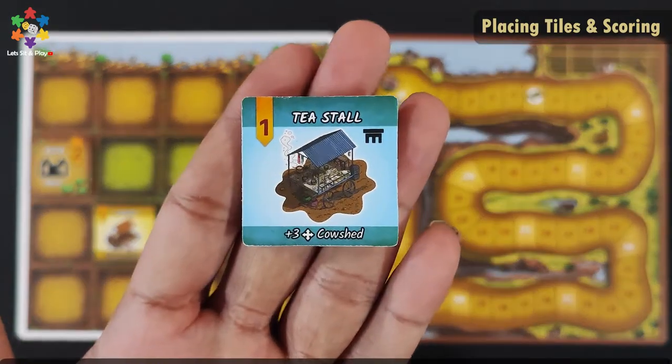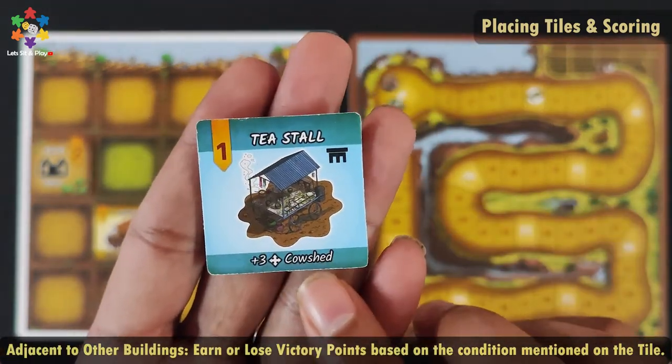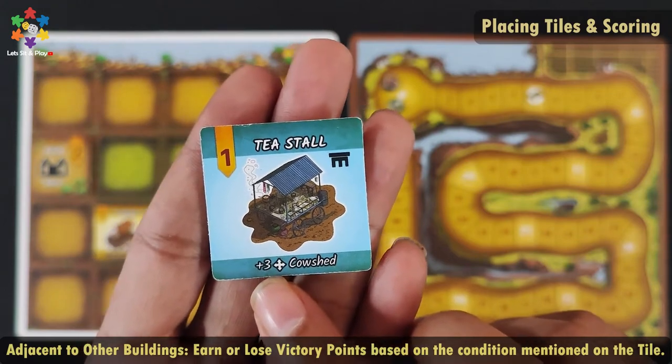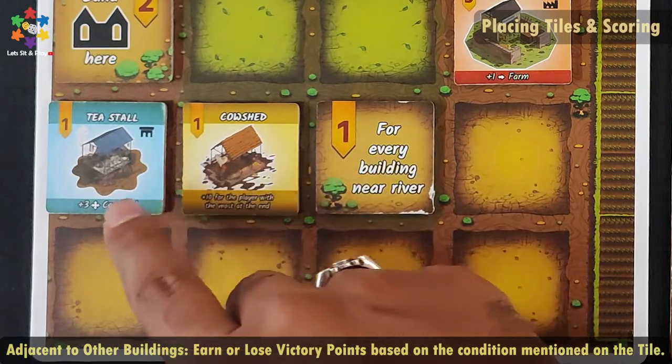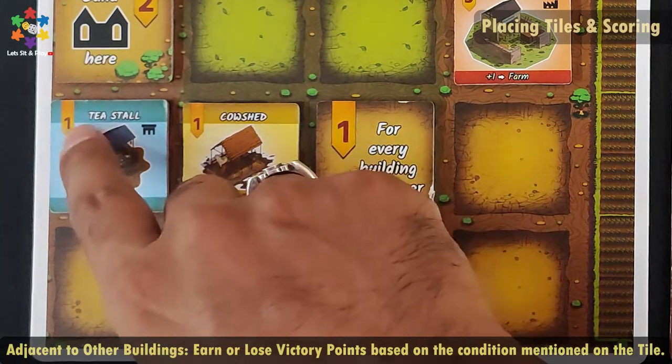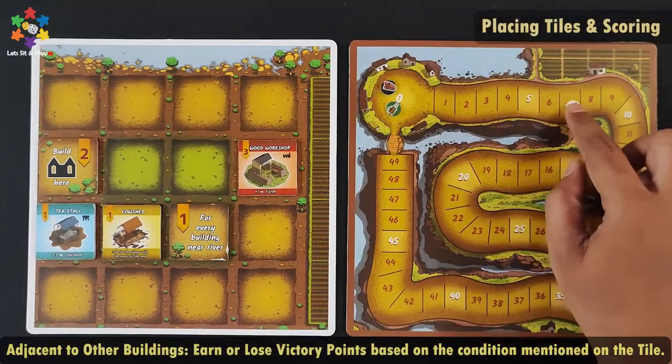For the T-stall tile, I have victory points. If I place it in the farm area, I get an extra 3 points. If I place this tile next to a cow shade in the farm area, I will get 1 plus 3 points — so immediately I score 1, 2, 3, 4 points.